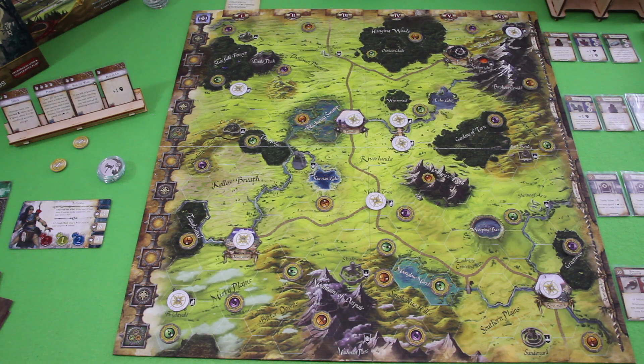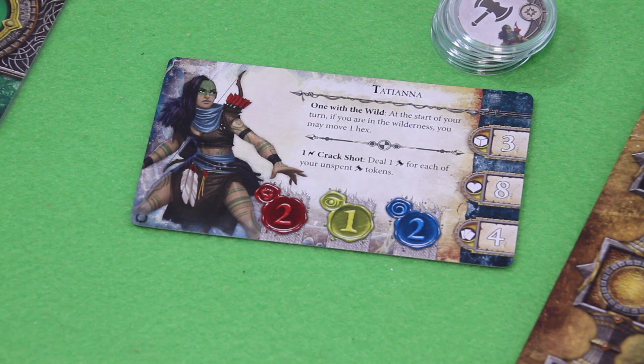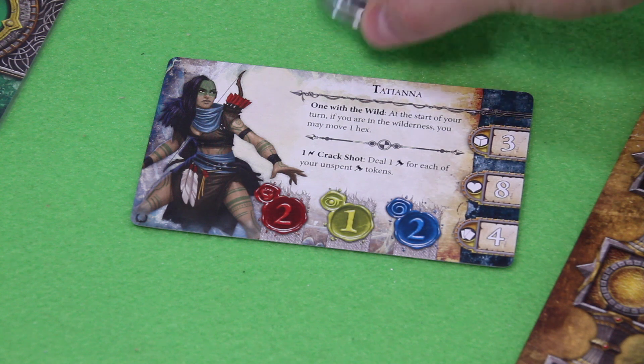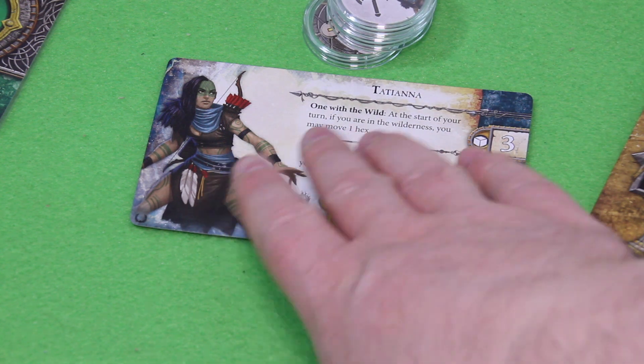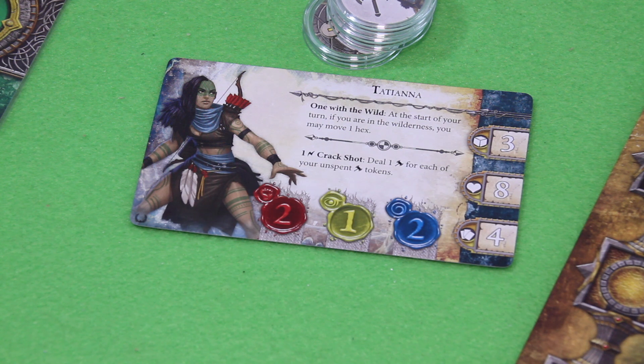I decided to go with Tatiana, a character from the Unbreakable Bonds expansion that I've never played with. Those are her combat tokens. Her special abilities: one — while in the wilderness at the start of your turn, you may move one hex. Moving into an adjacent space is always a great thing. And during combat as a crack shot, I can spend a surge to deal one hex damage for each unspent hex token.